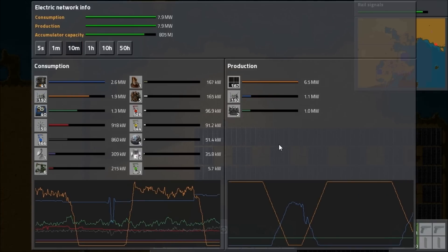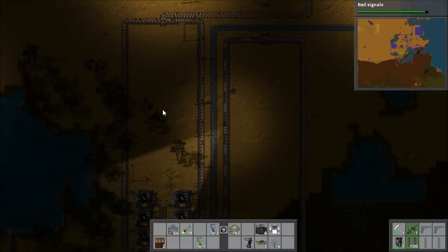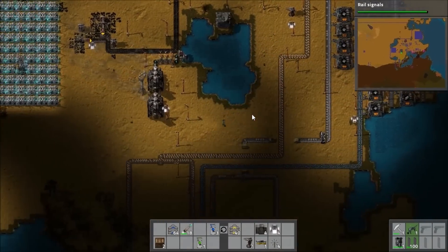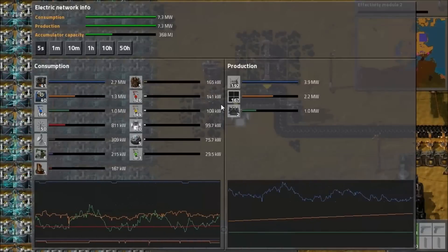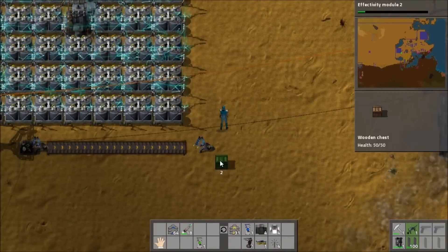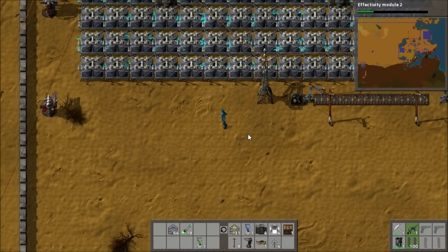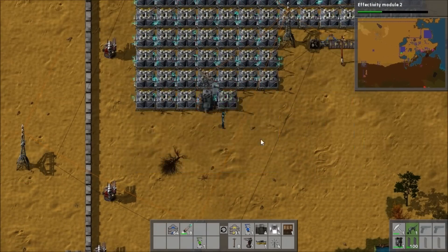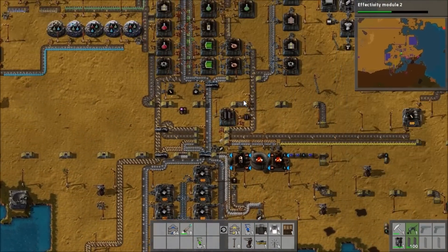I added some solar panels to our solar field to increase energy production, but after checking the power levels it looks like we weren't successfully charging up the entire accumulator network, which is concerning. It might be because I added the new section fairly recently, but I think we need to improve accumulator capacity and charging rate by adding more solar panels before we take out the steam engine. So I get that stone moved out of the way and add a new section of accumulators, which should keep us going for a long time.